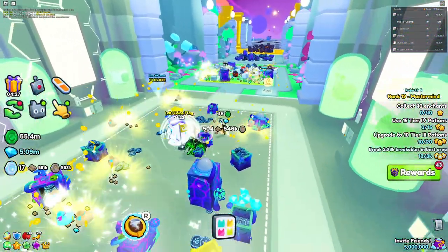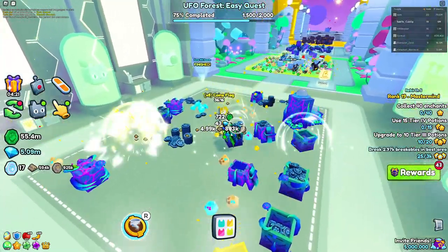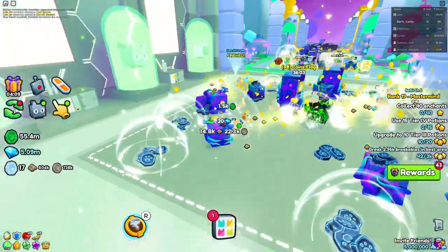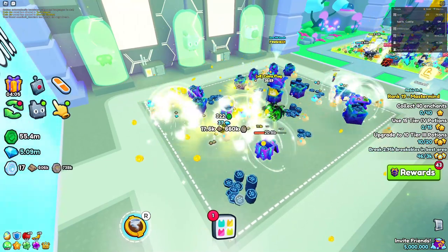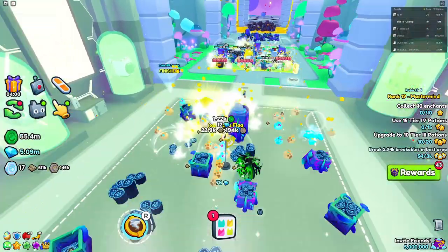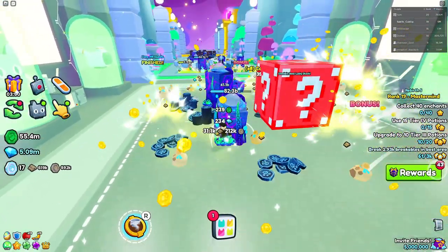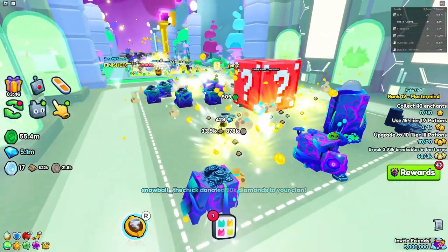There could also be a quest for breakables — you just want to stay in the last area and wait for that quest to complete. There might also be one for both diamonds and diamond breakables. If you don't have access to the VIP area, staying in the last area is the best way to do it. The vast majority of quests are completed in the last area — only some involve machines and eggs.